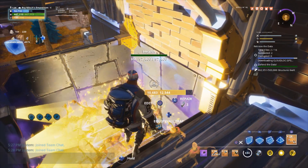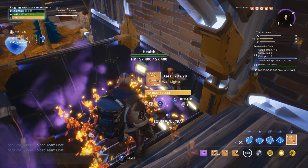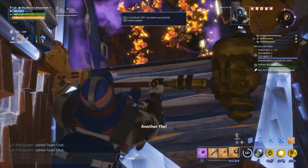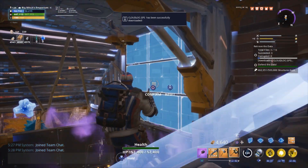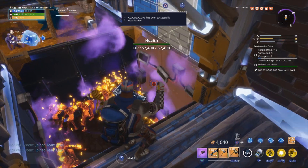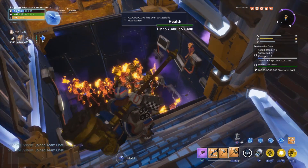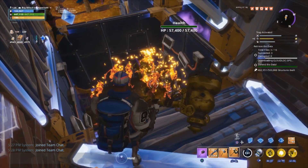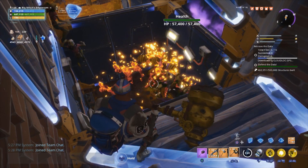Today we're going to be going over my jail build, which only uses four traps and is very mat-conservative. It works by using two floor launchers and two wall lights. We're going to stagger our wall light timings to infinitely stun-lock the husks, leading to us basically winning the mission for free — and we can go farm or do whatever during it.